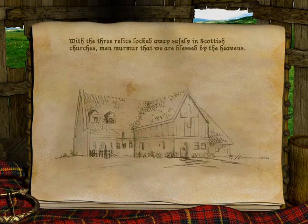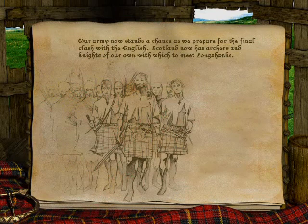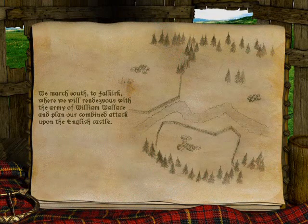Thanks for watching this part — stay tuned for part 10. With the three relics now locked away safely in Scottish churches, men murmur that we are blessed by the heavens. Our army now stands a chance as we prepare for the final clash with the English. Scotland now has archers and knights of our own with which to meet Longshanks. We march south to Falkirk, where we will rendezvous with the army of William Wallace and plan our combined attack upon the English castle.